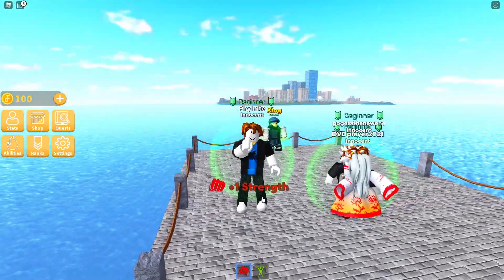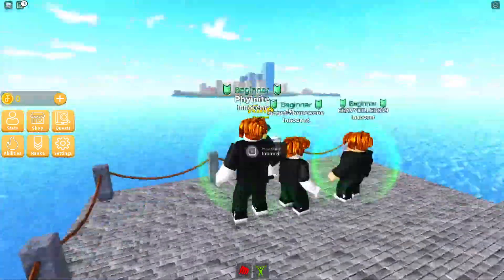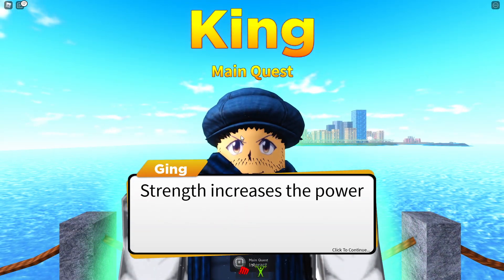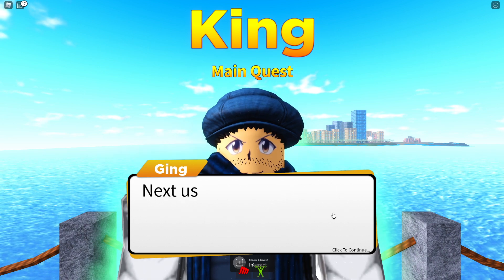This is very straightforward - we just hit each other. We've got our strength now and we can talk to him. Well done, you have taken your first steps towards getting stronger. Strength increases the power of your punches and sometimes abilities.